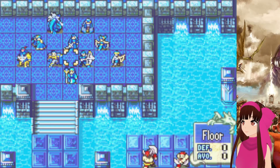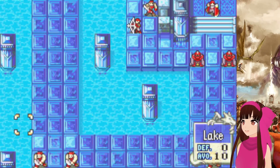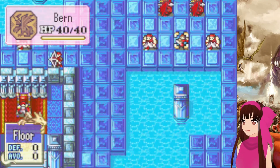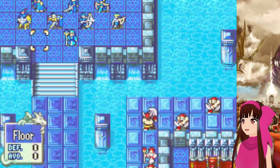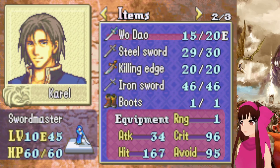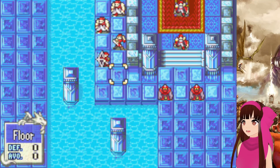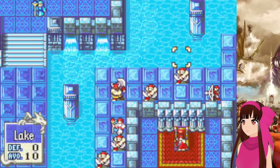Welcome back to Fire Emblem 6 Reverse Recruitment. Today we are on the Water Temple, our reward for completing the desert in under 25 turns and keeping chat alive. We don't need the thief here because there are no chests, but there are tiles that disappear with the water. My plan is just to send Corell after he uses the boots we obtained to run down and kill these guys. This is one of the maps that's easily warp-skippable if you manage to get that staff in the last chapter.